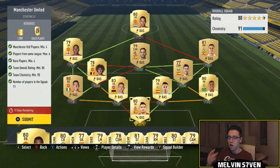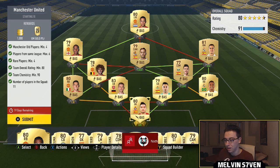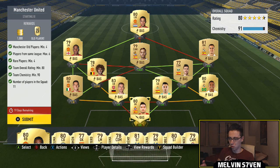Then the Manchester United squad. You need a maximum of six players from the same league, so you do need to go to a different league. Four Manchester United players — I've got Damian, Fellaini, Young, and Memphis. And then I've got some La Liga players in there. You only need 90 chemistry, and since all these have loyalty I've used what's in my club.